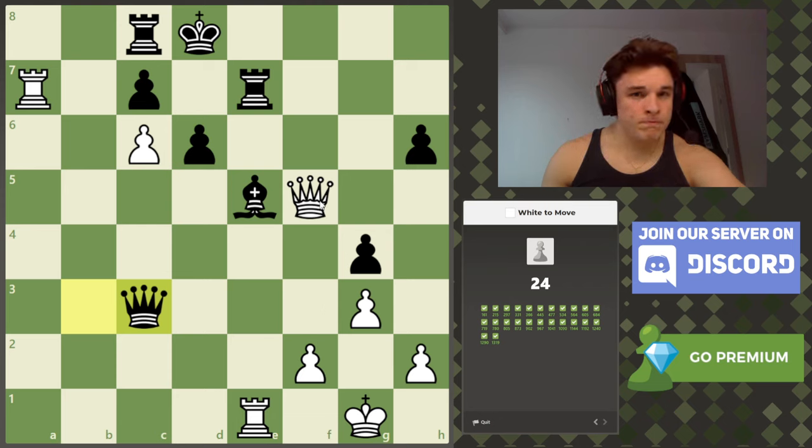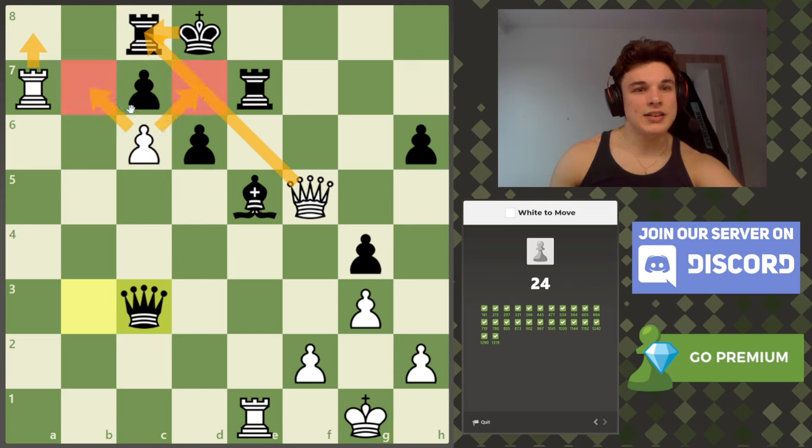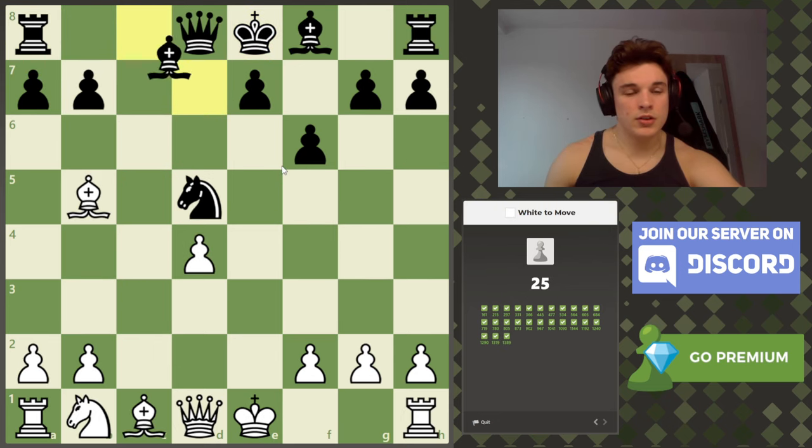There are two checks to consider in the position. Queen to f8 check — after the only move, rook to e8, the attack fizzles out because we can't access d7. The other check is queen to c8 — the king has to take the queen, and then rook to a8 is back rank mate, because we take up the d7 and b7 squares with the pawn and his own pawn is blocking the c7 escape route. That's mate.